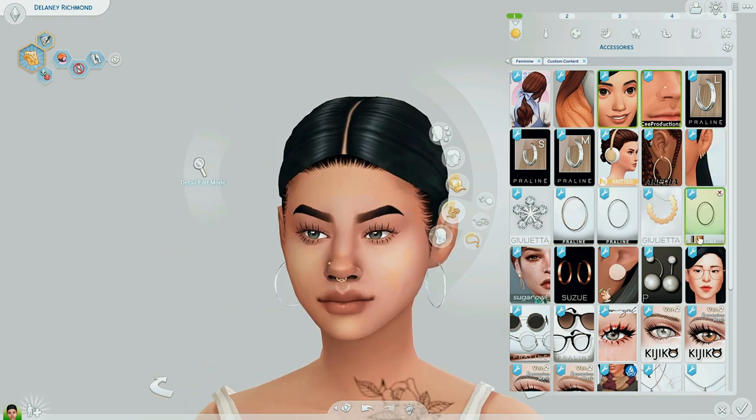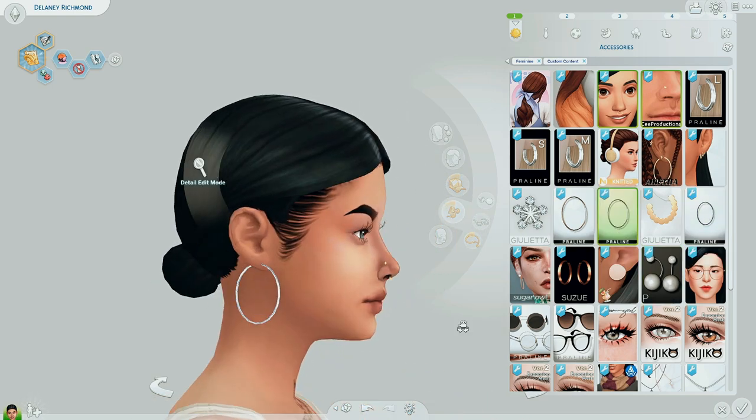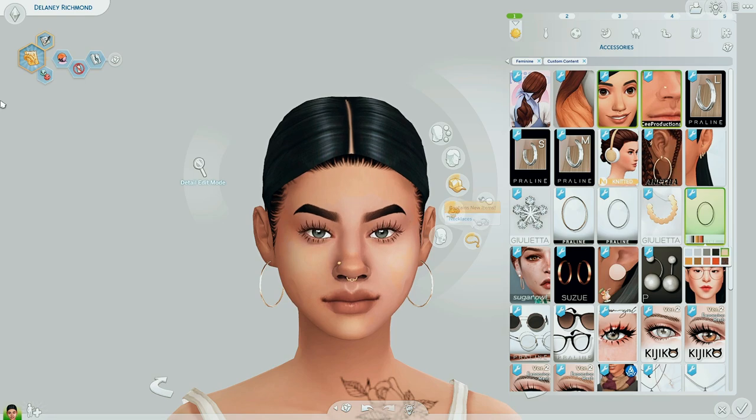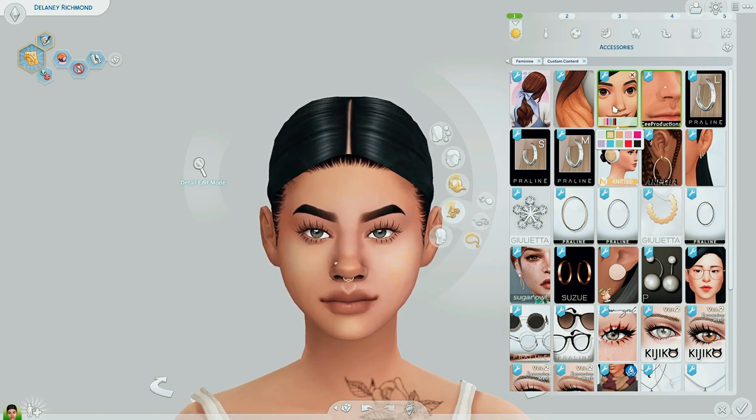I like gold hoops, but it has so many different colors. This is the smallest one, then you can go to the medium, and then all the way to the large, which I absolutely love. These are some of my favorites — hoops are super versatile. For other piercings, Aretha recently just made this adorable nose septum. I hate the septums that come with The Sims 4 because they're just too big and bulky. Absolutely love this thing — it's so cute and it really fits Delaney super well.